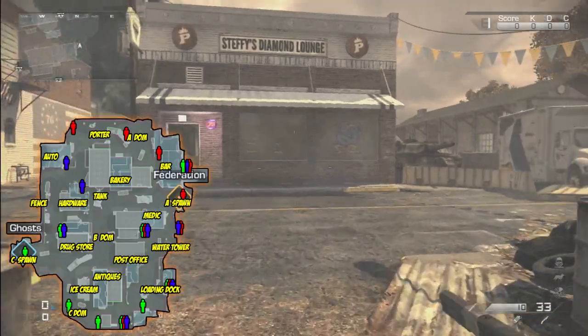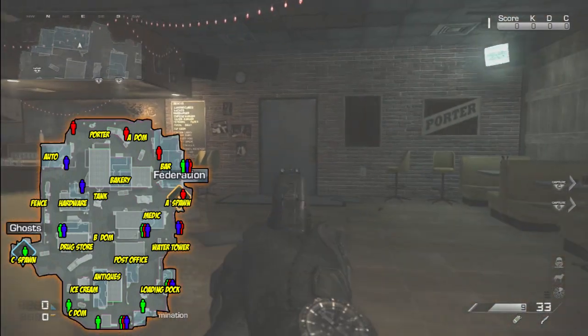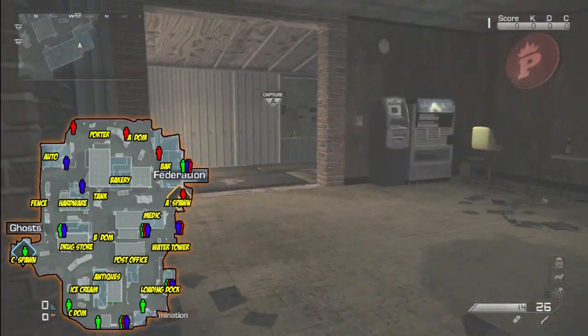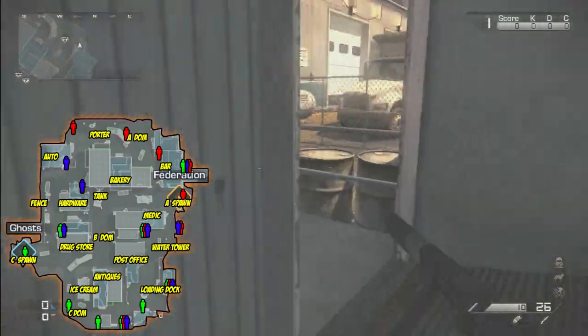As we cruise through here, we got the main spawn for ADOM. Then we're going to head inside the bar — you got a common spawn sitting right here by that door. As we cruise through the back of the bar, there's one right outside this window, and there's also a spawn right outside the door to the right.